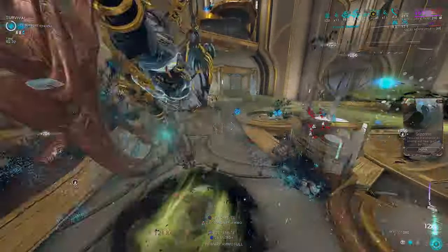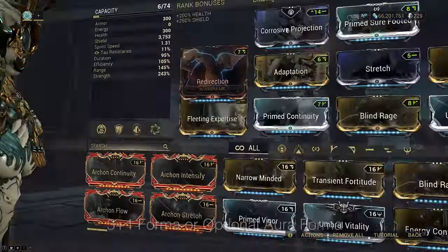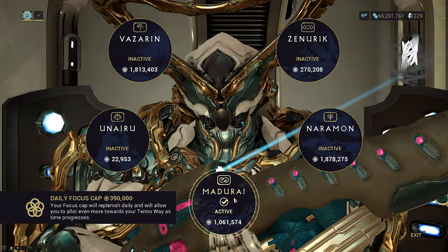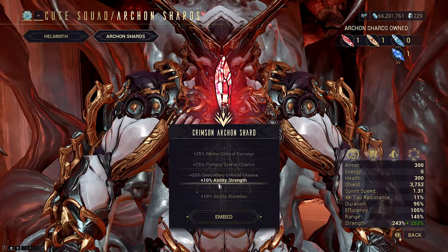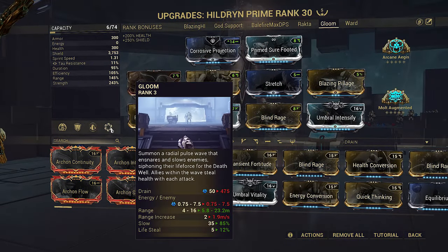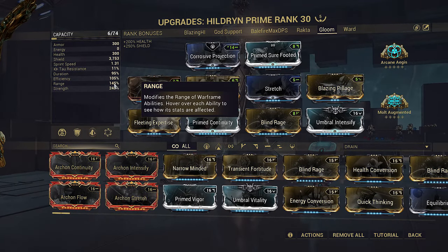Materialize lets you camp the slow instantly by reaching 280 strength with Sling Strength, but because we bring Multi-Augmented you can also run whatever focus school you want. I still recommend Materialize because Corrosive Projection cuts the full strip requirement of Pillage down to just 328 strength — unless you use three strength Archon Shards, you need Multi-Augmented and Materialize to reach this.